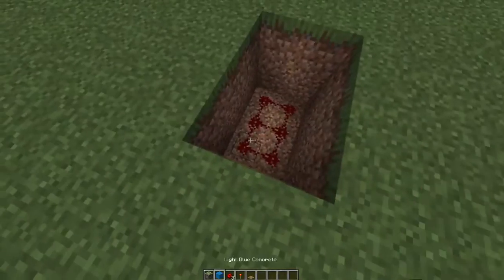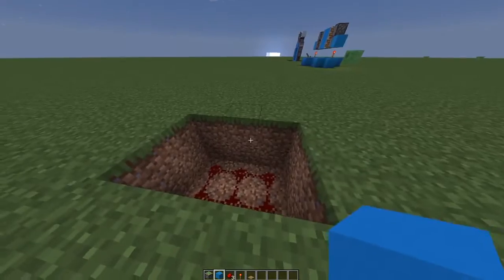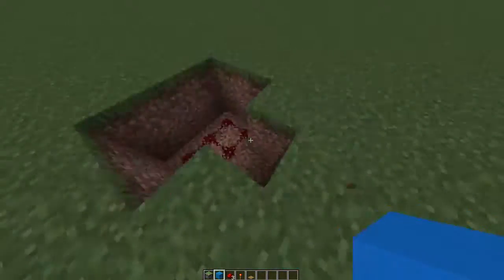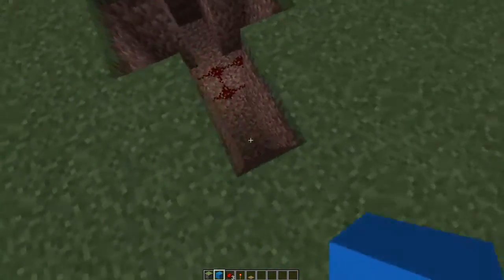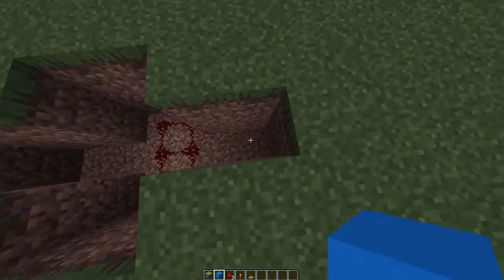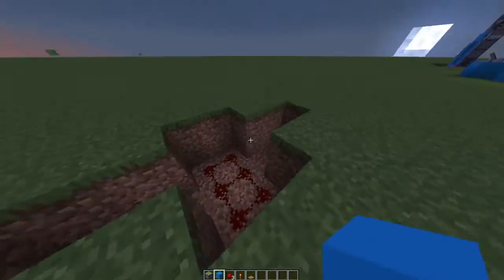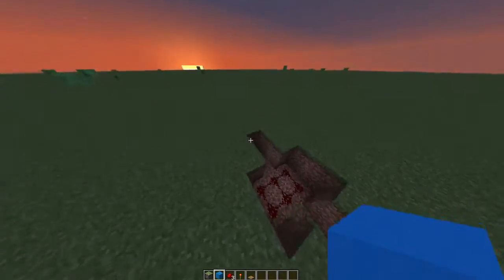Fill all that with redstone. Now punch 2 blocks on each of those — it'll be 2 blocks deep, 2 holes, 2 blocks deep like this. And after that break another block right here.